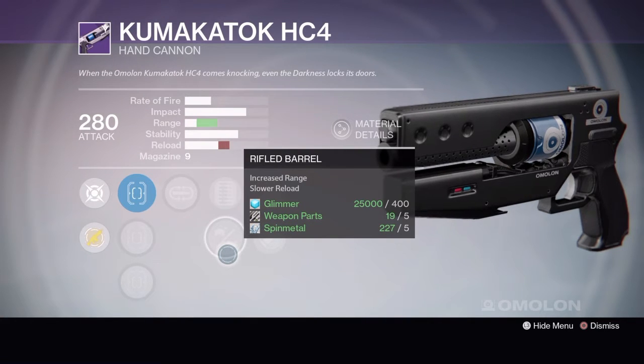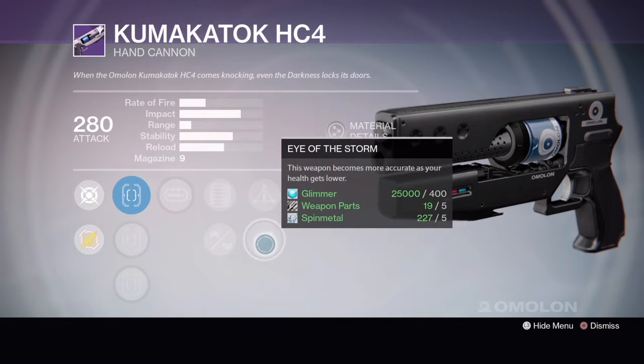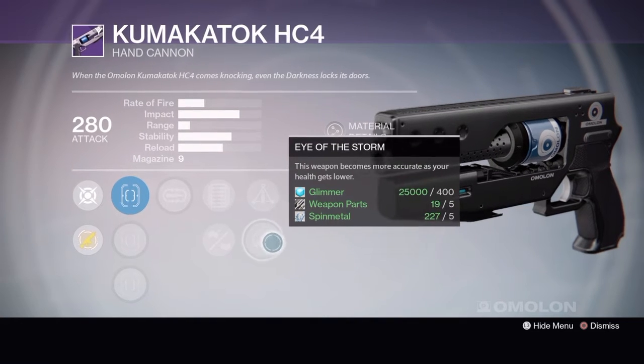Rifled Barrel also helps your range, and this thing is hurting on range. Then you can either go Triple Tap, which is more of a PvE feature — three precision hits give you one ammo back — or Eye of the Storm, which makes it more accurate when your health gets lower. That's the one I'd lean towards if you take this into PvP.